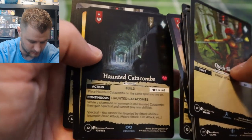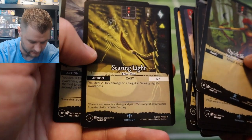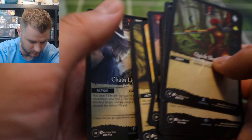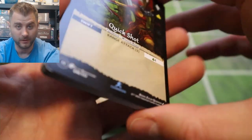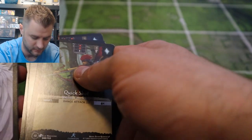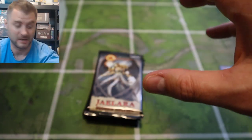Haunted Catacombs, Flight, Searing Light, Chain Lightning. No foils in that pack — so I guess it's not every pack that has foils. Let's set off the rares to the side and then we can sleeve them up when ready.